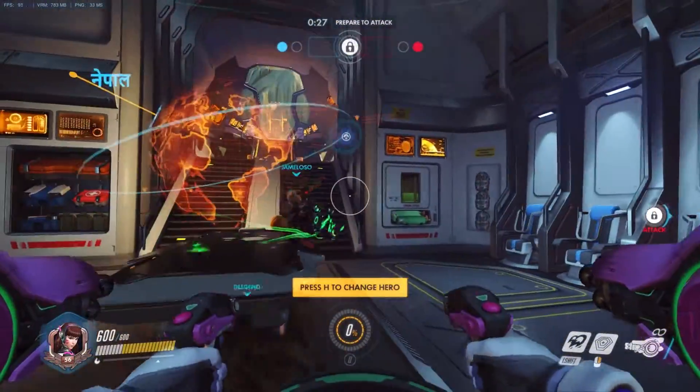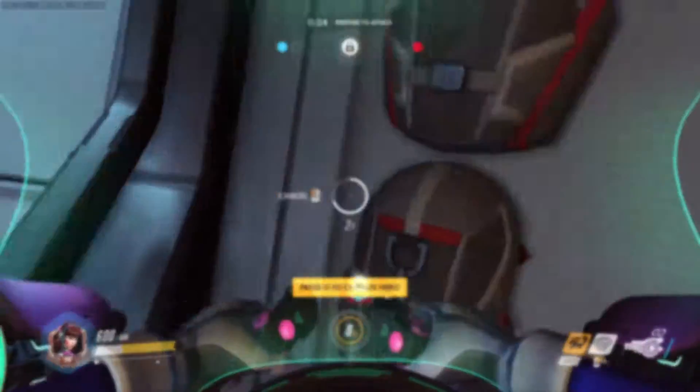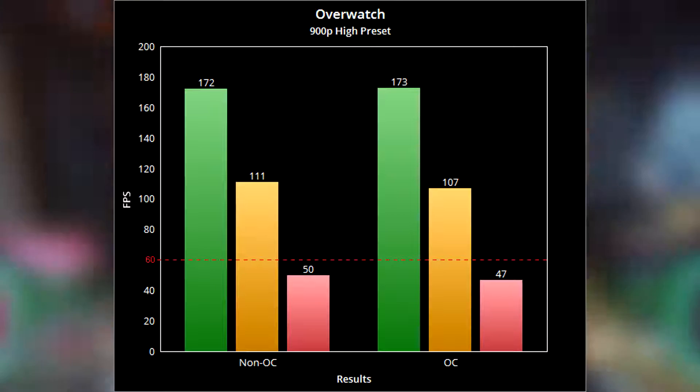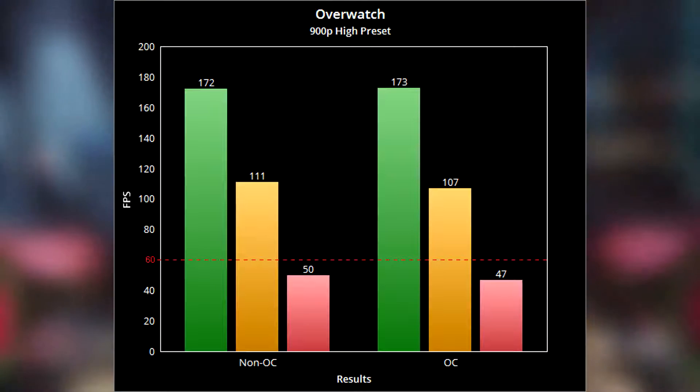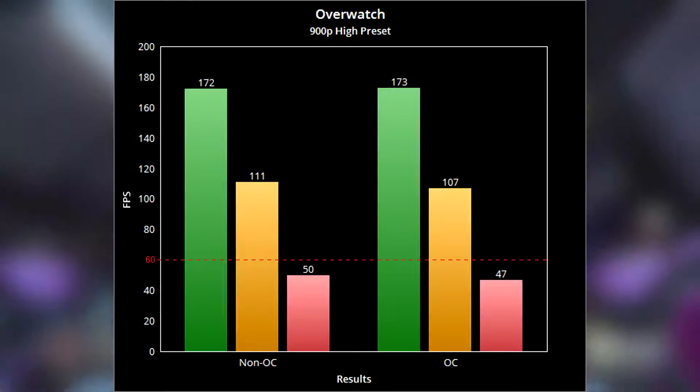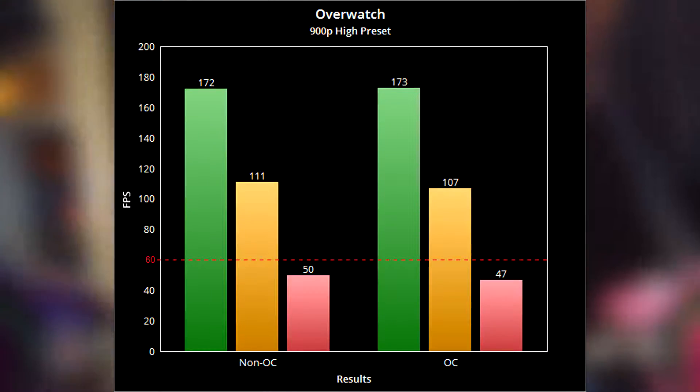Overwatch was run at the high preset at 900p. The max was 172, an average of 111, and a minimum of 50 on the non-overclock. On the overclock, it was 173 on the max, only 107 on average, and 47 on minimum.